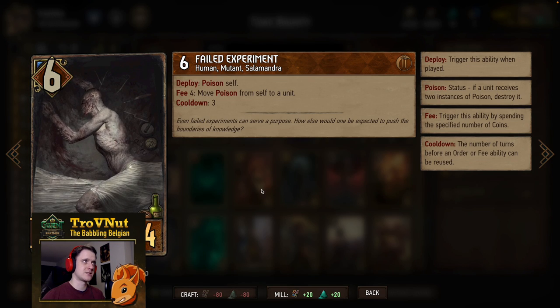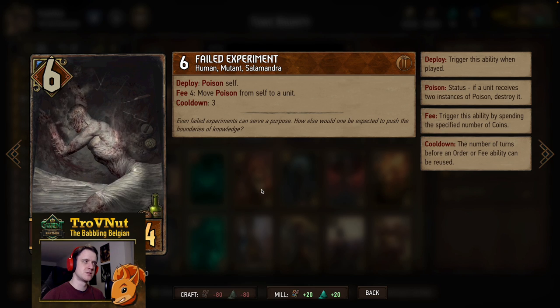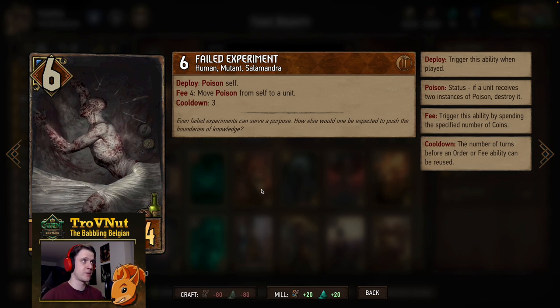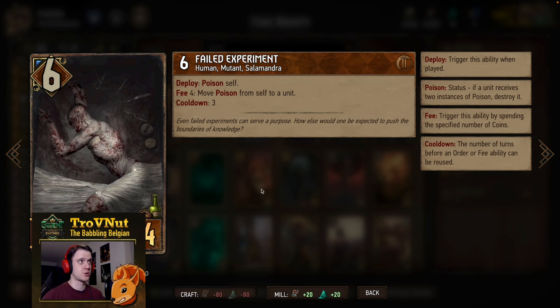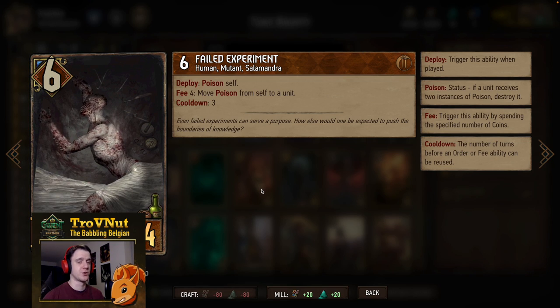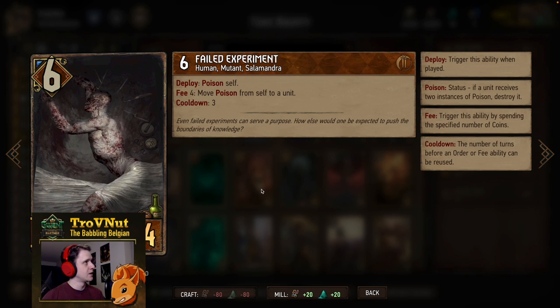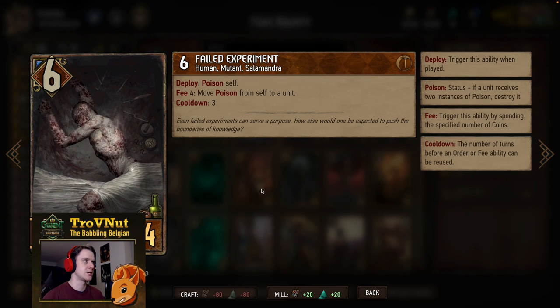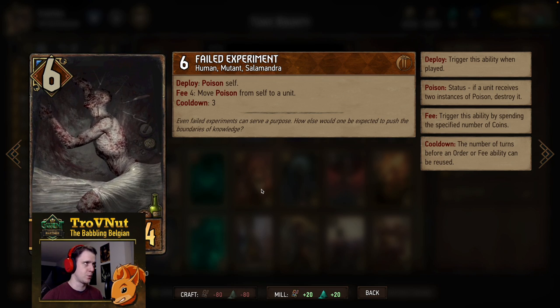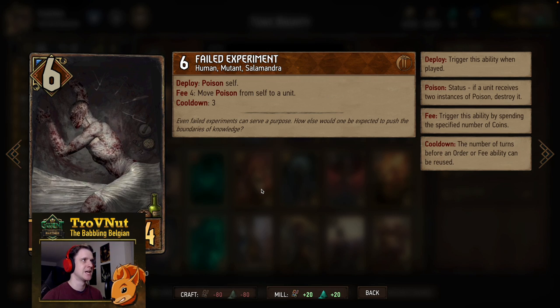Then we have Failed Experiment. As I said, this deck also contains a bit of poison — we have four poison options, and Failed Experiment is one of them. It's very handy: you get a six-point unit on the board for four provisions, it poisons itself on deploy, and if you spend four coins you can move the poison from itself to another unit — ideally something of your opponent's. You can repeat this every three turns, but we'll probably just be moving that poison once.